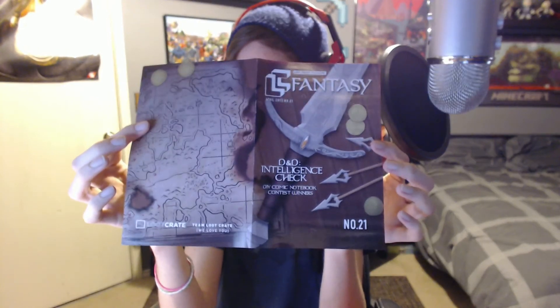And then we have the magazine. Fantasy — check that out. It's got like a sword and arrows and stuff and then like a treasure map. That's totally cool. It just kind of explains everything that you get in this month's Loot Crate. It's got some really cool little things in it. I don't know what this is — I'm not sure if that's from Game of Thrones. Oh no, it's from Dungeons and Dragons. Okay, that's cool.